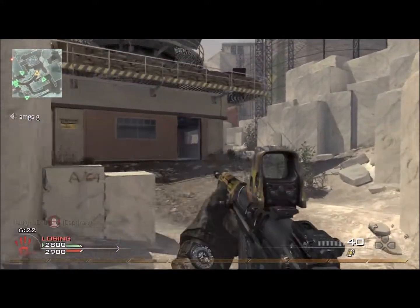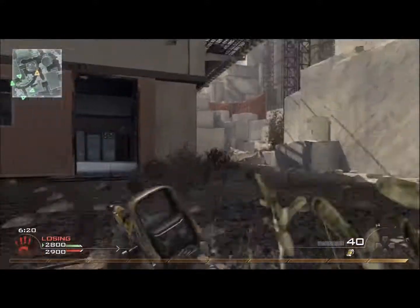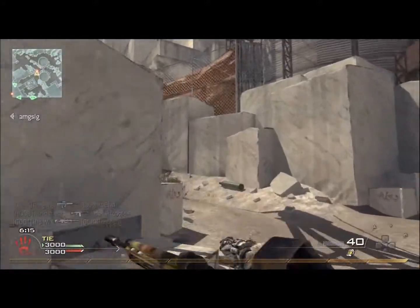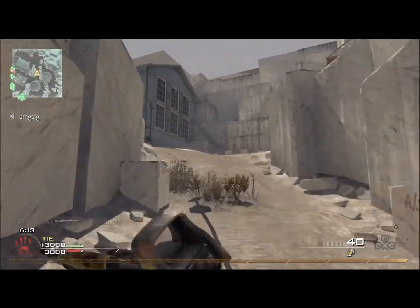I kill people inside buildings on this map all the time with the AC-130, even when they camp out in there. That's why it's better than the chopper gunner — it gives you that angle to reach campers.